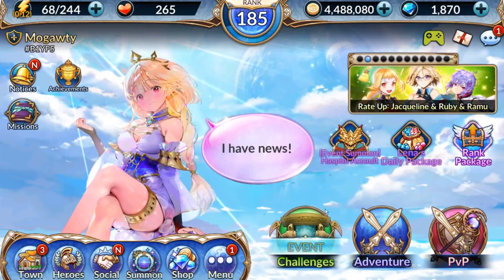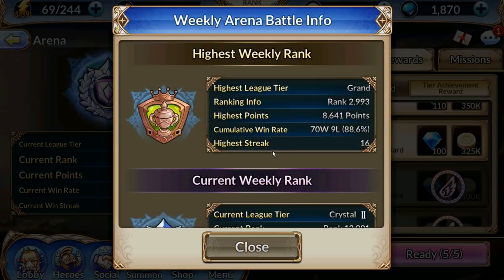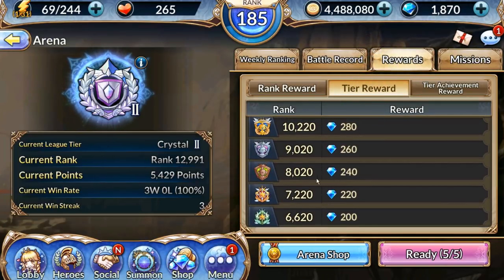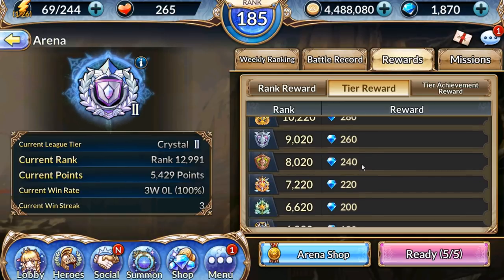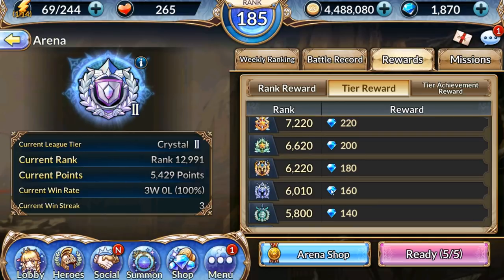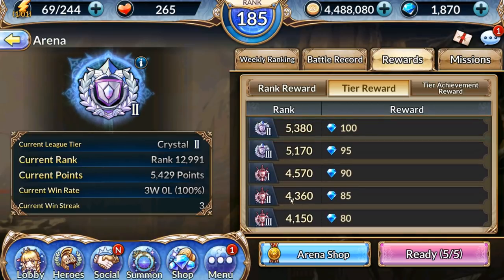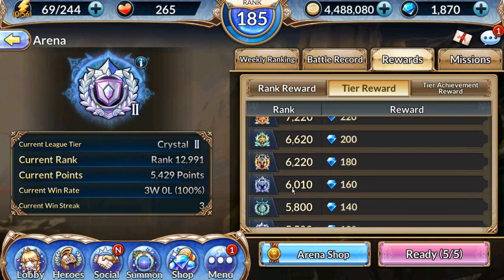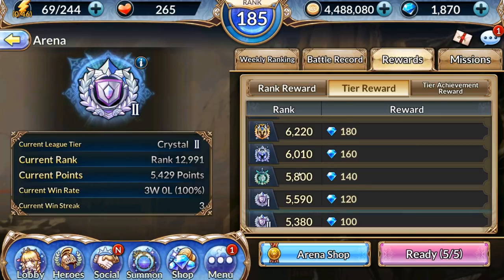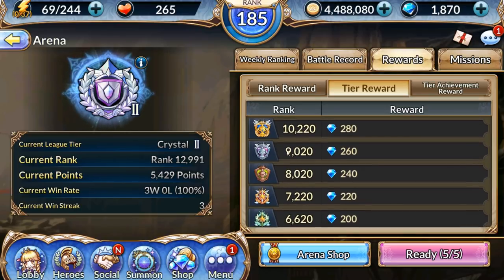Another big one is PVP, depending on your ranking. The week just reset and I've only done like three battles this week, but as you can see last week we made it to Grand and for getting to Grand you get 240 crystals — so that's an extra 240 crystals per week. I would say trying to get up to around 6,620 points, which I think is Challenger, would be good. You need very little points to climb at the beginning — 41, 43, 45, 51 — it gets a little bit more each time.